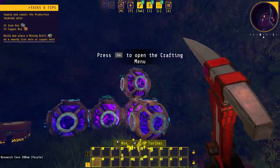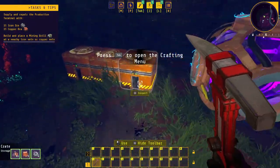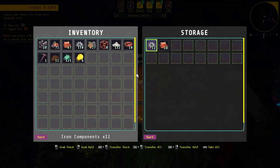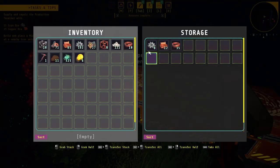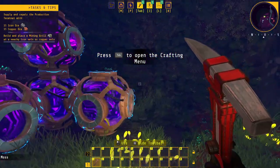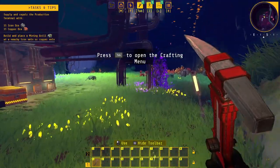Got some more chests in here — these are research cores. This is how the research works in the game. You actually need physical objects in the game to give you research points. If you take them out of your world, then you lose those points and you can end up in a negative. But we'll be getting into that in a little bit.